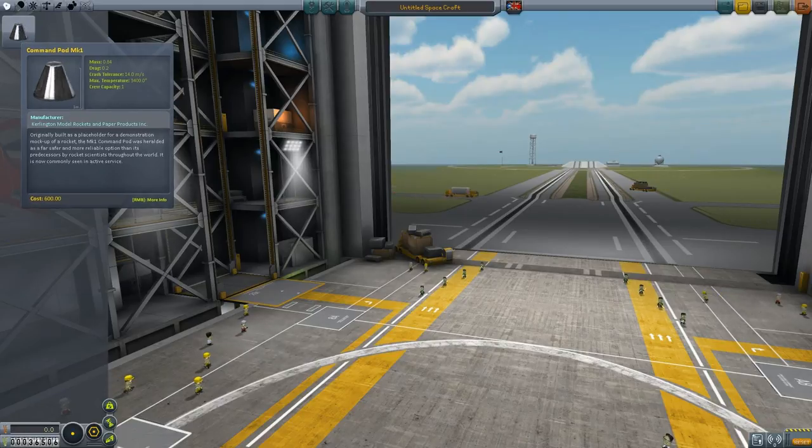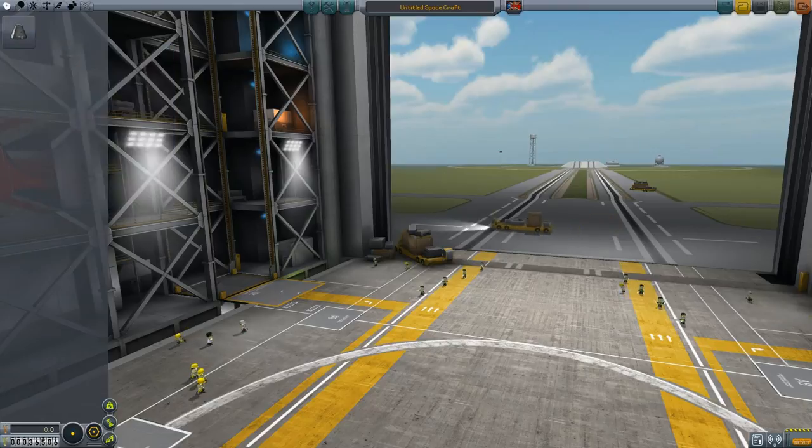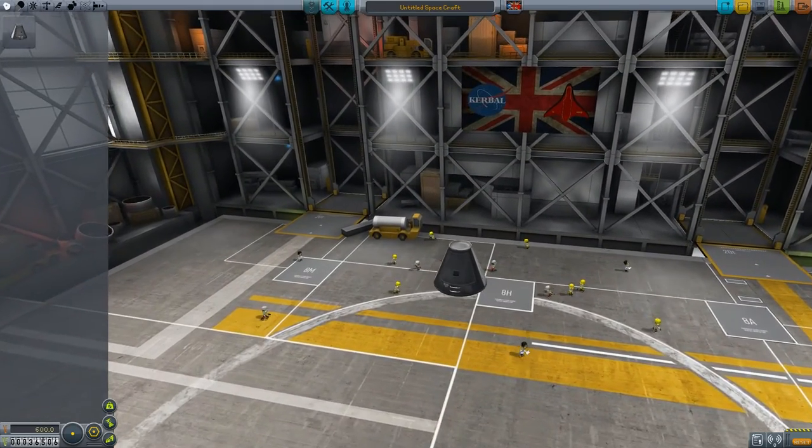If you can see here, Command Pod Mark 1 costs 600 credits. Also we get paid in advance for some contracts, so we're up to 36,506 instead of just 10,000.